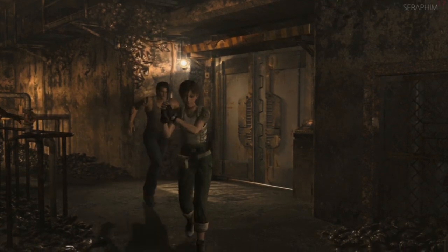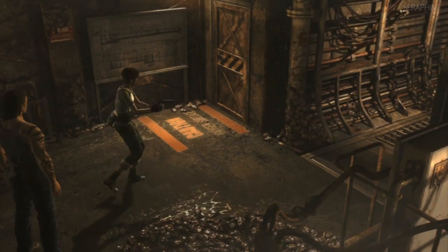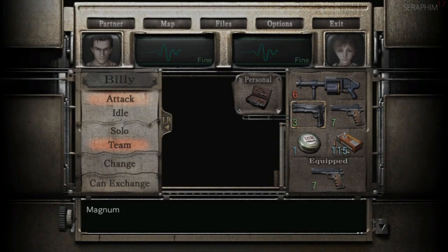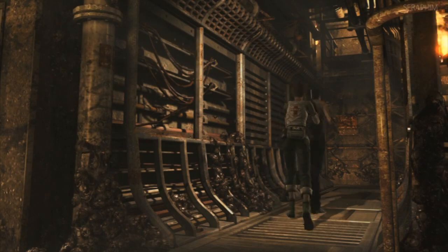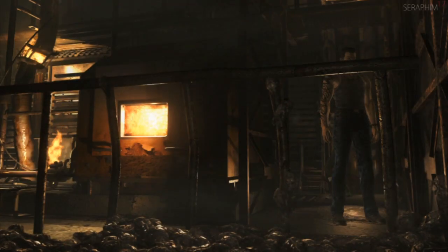This is phase one of a three phase boss fight. This is probably the most physically demanding on the player, because to do what I'm doing here, I'm going to be using both analogues to control my team. There are other ways of doing this — you can set your team partner to solo.